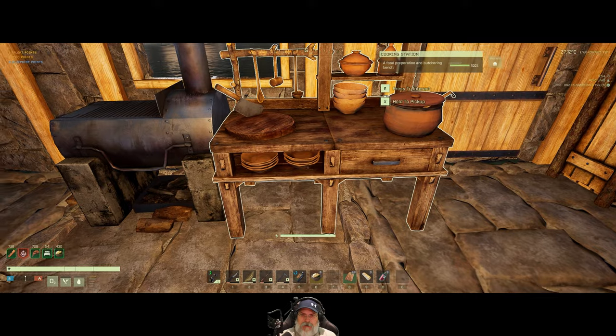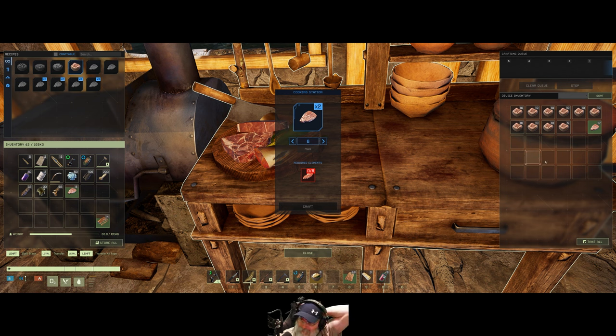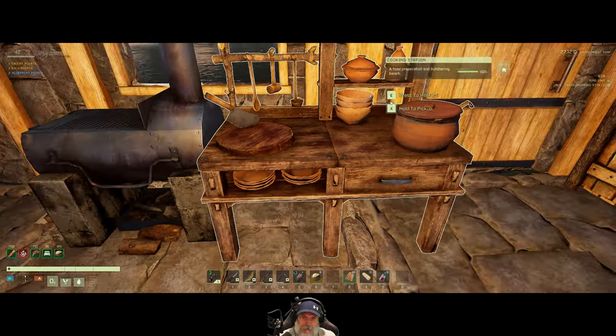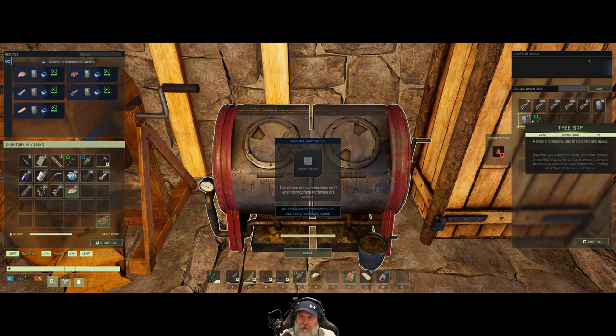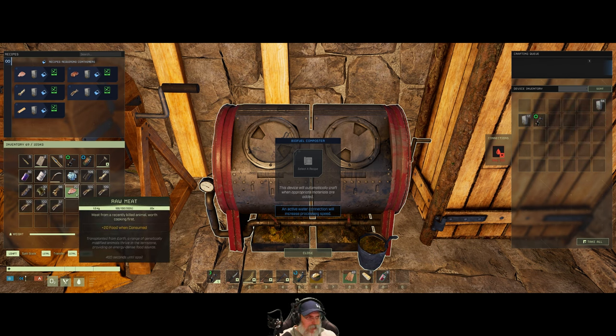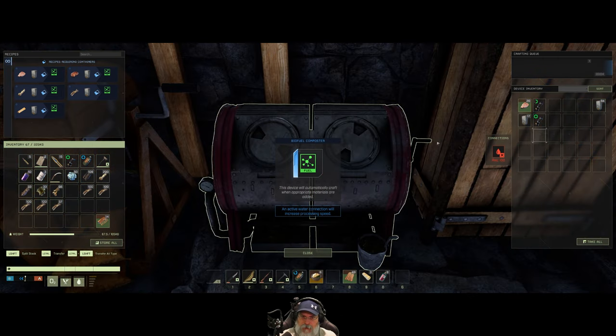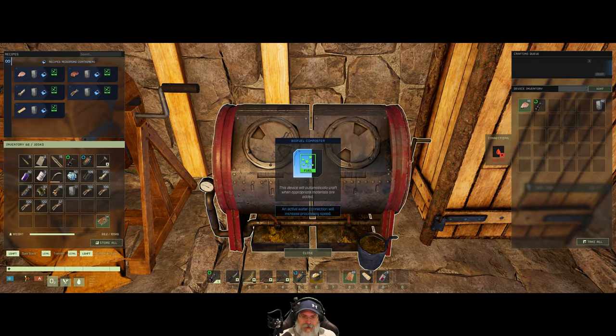I'm going to take this stringy meat and convert it into normal meat so we can double it. When I was on the multiplayer server my friend Rachel pointed that out — it's a good idea. From now on when we get stringy meat we'll double it into raw meat, and then we can either turn it into animal fat or use it otherwise. If we take the sticks out and put the meat in with a lantern, it creates biofuel — that's cool! I've always just used sticks or wood, I hadn't paid attention to the other fuel options.